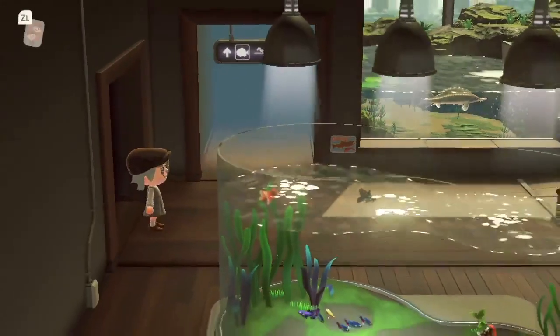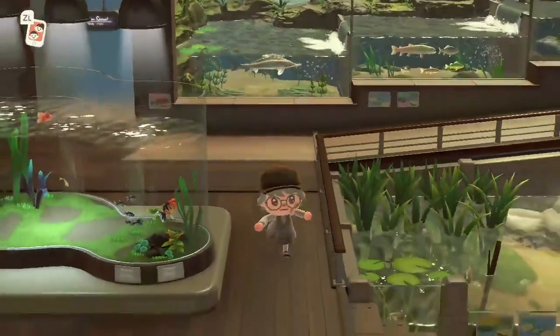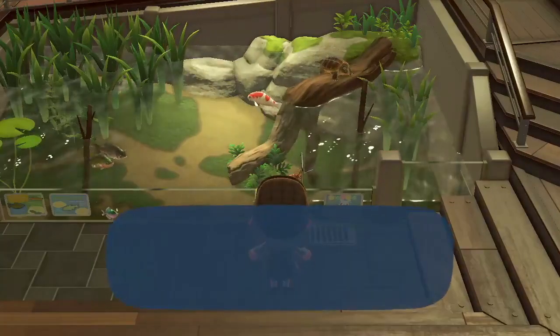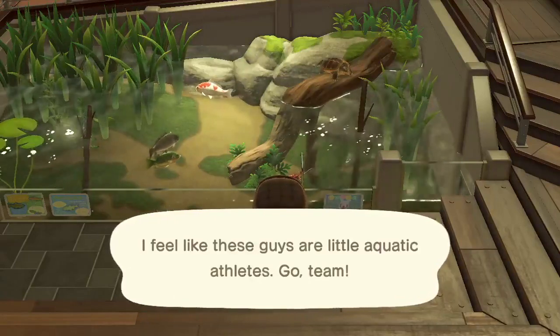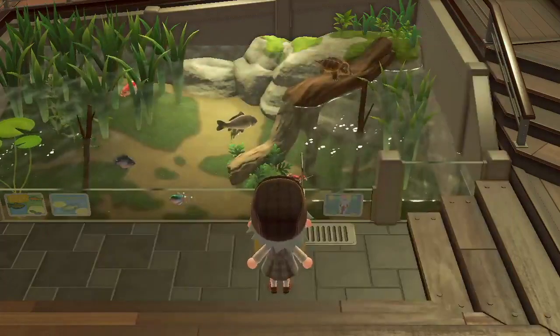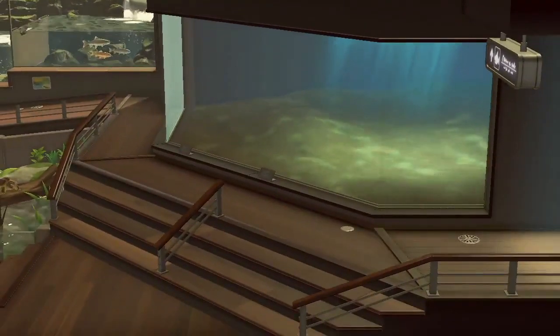We'll go ahead and get started with the fish portion of the museum. There we go — the first booth is right there. This is the pond. We click that and there is our first stamp for the pond. Now we can go ahead and explore the fish section of the museum a little further and go to the next level.